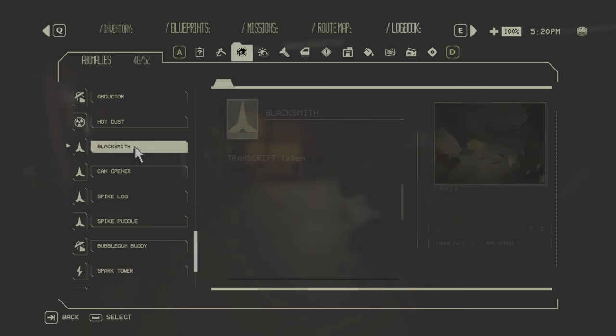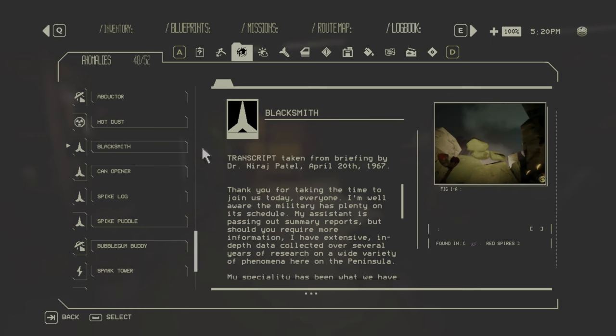The Blacksmith Anomaly is only in red spires — a big pile of rocks that explodes, spawns ticking tumblers that explode on contact, and also spawns ground spikes that can damage and lift your car. It's a heavy-damage anomaly, so be very careful around it.